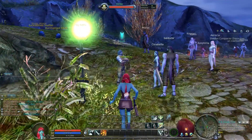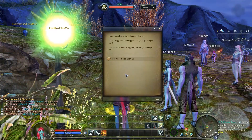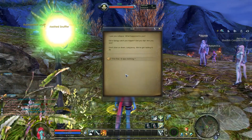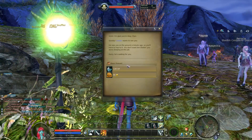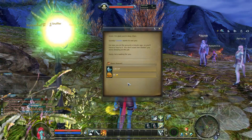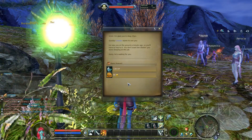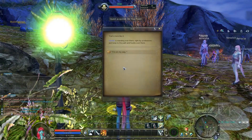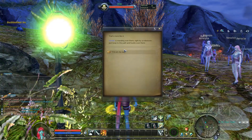The way they want you to go — this NPC you should go to first. I saw you collapse. What happened to you? Did a sprig catch you napping? Did you slip? Are you sick? Don't slow us down, Lady Jaxie. We've got raiding to do. I'm fine, it was nothing. I'm glad you're okay then. Quickly, Vandar wants to see you. He saw you on the ground a minute ago, so you'll have to hop to it. You don't want him thinking you were sleeping on the job. Hurry, he's waiting for you. That's more like it. Vandar is standing over there right by the milestone. Just keep to the path and hustle over there. I'm on my way.